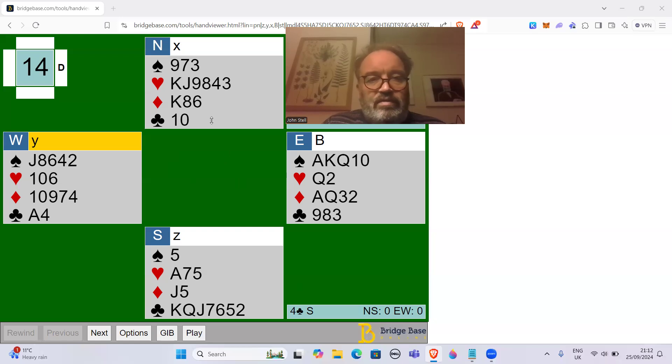North-South ended up playing in four clubs, but East-West here — they've got two hearts to lose, a diamond to lose, and a club to lose. They've always got four tricks to lose in four spades. So yeah, jack-x in diamonds is not a very good lead.